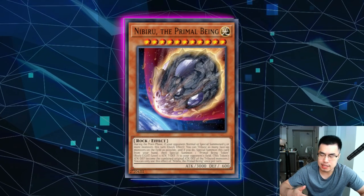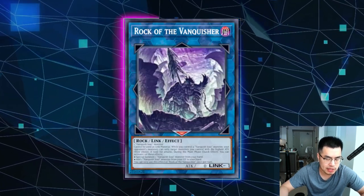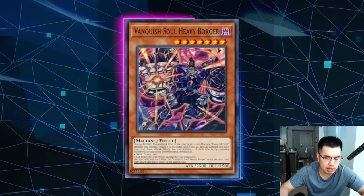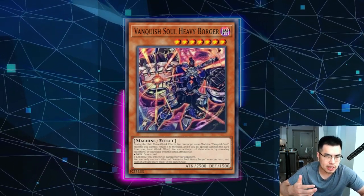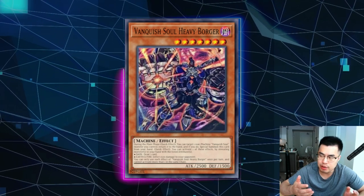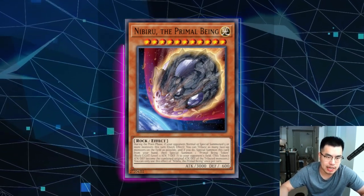Nibiru is also quite bad against this deck because they typically end in four summons with their traditional play. They normal summon Razin, use the effect to search Mad Love, link off into Rock — that's two summons — then special summon Mad Love for three, bounce it back with Heavy Borger for four summons, draw a card, and end on that. So it's always like four summons. Sometimes you can catch them off guard with it, but personally I just don't like having a card that's dead more often than not. And especially if they see you playing Nibiru, they're going to play around it anyways. So what's the point in playing Nibiru when it's just dead? It's just not very good against this deck.